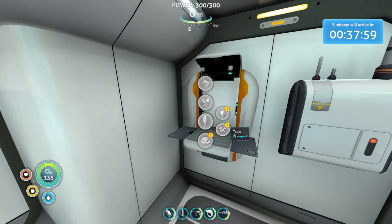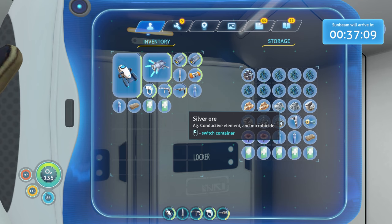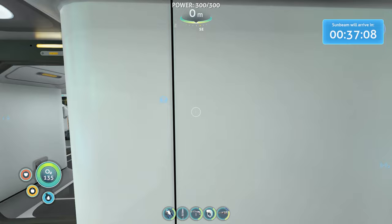Before we head out there is one thing I want to make - the rebreather. What this does is, as you get deeper in Subnautica - literal altitude depth, not deeper into the story - you start to use more oxygen per second. The rebreather removes that and makes it so that it's always one second for one oxygen. For that we need fiber mesh and a wiring kit.